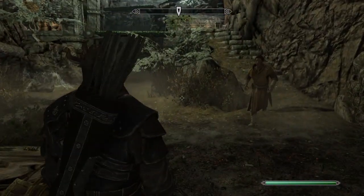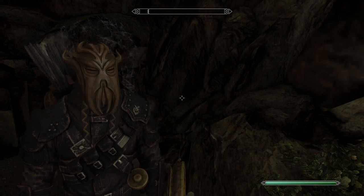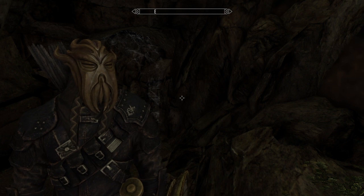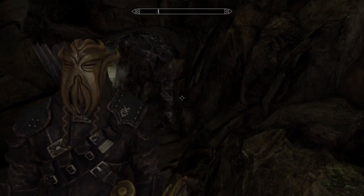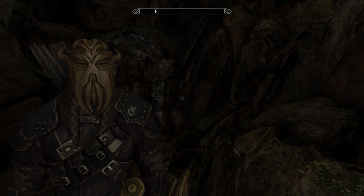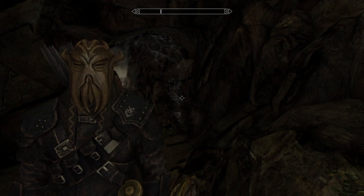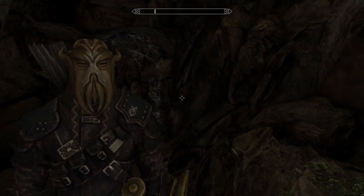Whirlwind Sprint — you could just zip across the map in an instant. Infinite shouts, one of the most powerful things in Skyrim — you can just abuse it like that. I hope this video helped you out. Make sure to subscribe and leave a like. We are only 90 subscribers off a thousand, which is amazing. Thank you so much and I'll see you in the next video — goodbye!